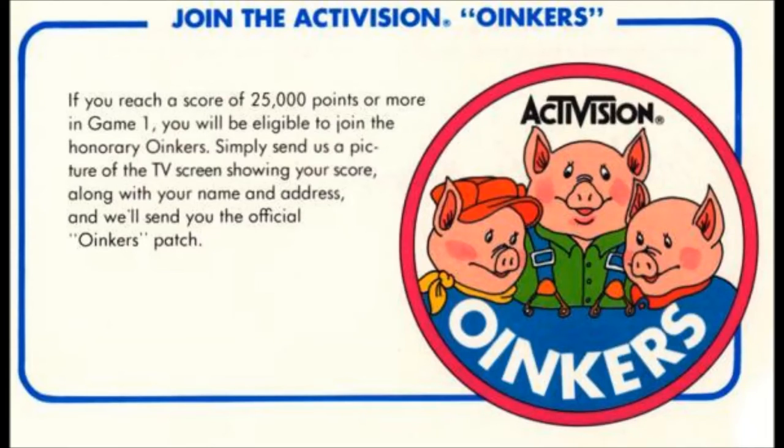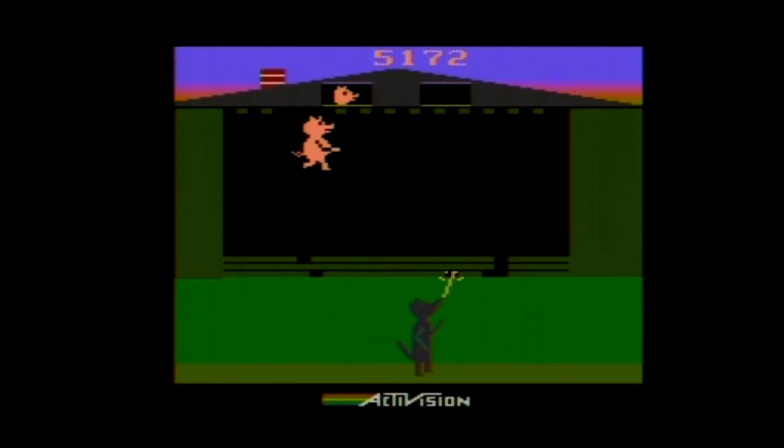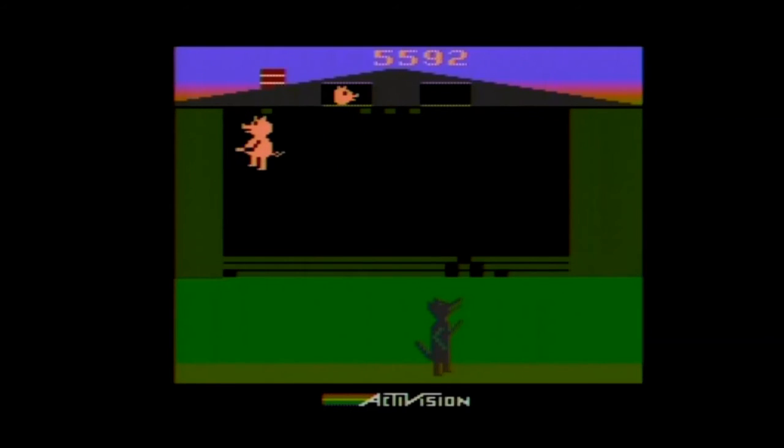You get three pigs in the game, one for each house, starting with the house made of straw, followed by the house of sticks, and ending with the house of bricks. Sadly there is no house of pancakes, and if you lose all three pigs your game is over with no way to earn extra lives.